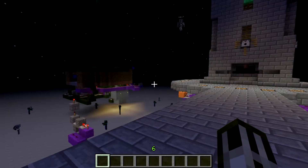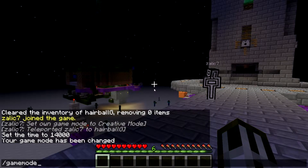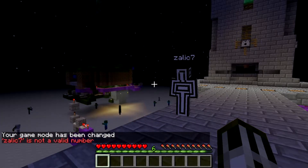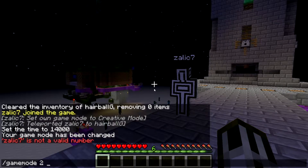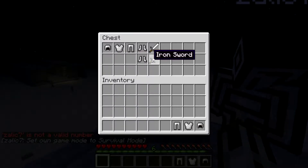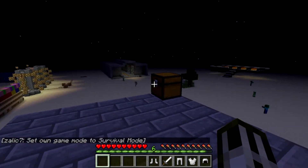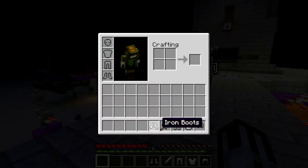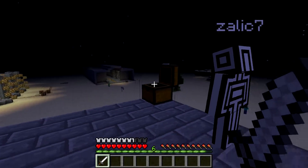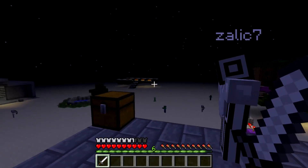We've got supplies. I'm going to know what we're gonna do. Alright, just get your stuff from the chest. You'll need it. Also, try not to die too hard. Totally gonna die really hard.